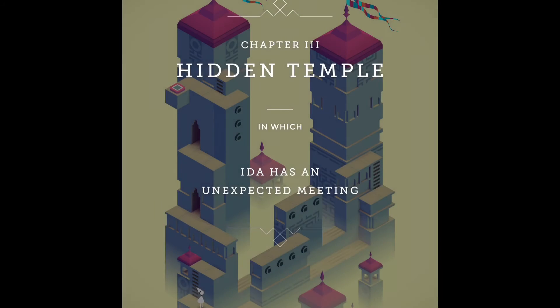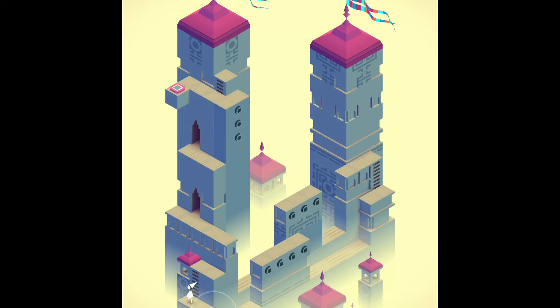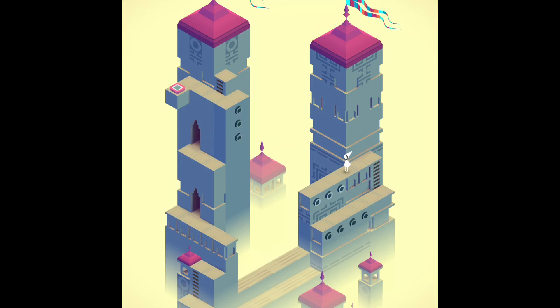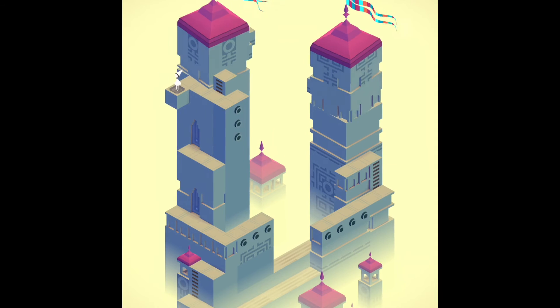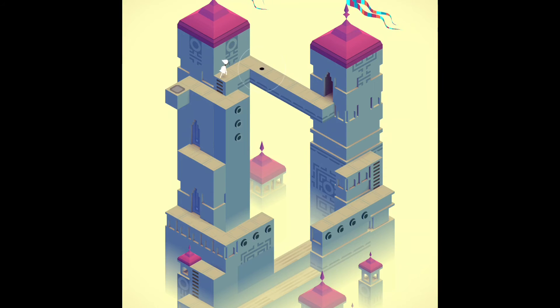Let's click it. Whoo, chapter three: hidden temple, in which Ida has an unexpected meeting. So here we are. Let's climb up this ladder. Okay, these things move — let's get on it, move there, climb up this ladder. That thing moves too, so let's get on and then go through this door. Wait — oh, it's closed. It has those dots so I think it can move. Let's get on, go up the ladder. Oh wait, there's a pressure plate — let's go on. Something's happening. Let's go up here and go through the doorway.